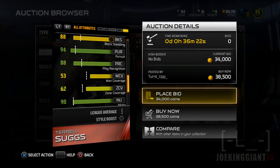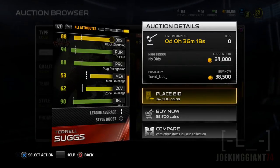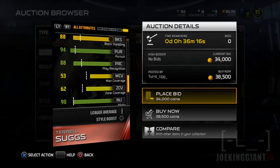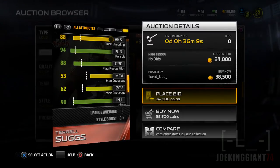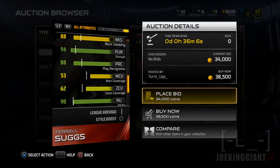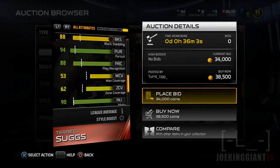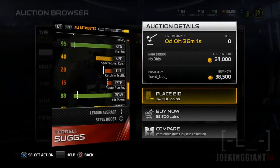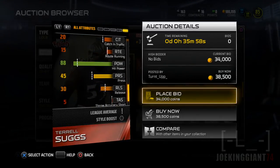Another skill he has is pursuit — he's going to go out there like a heat-seeking missile. The play recognition is under 90, but it's acceptable because Justin Houston has less than him. He does have a good amount of injury resistance and stamina. His hit power is under 90, which is a bit concerning.